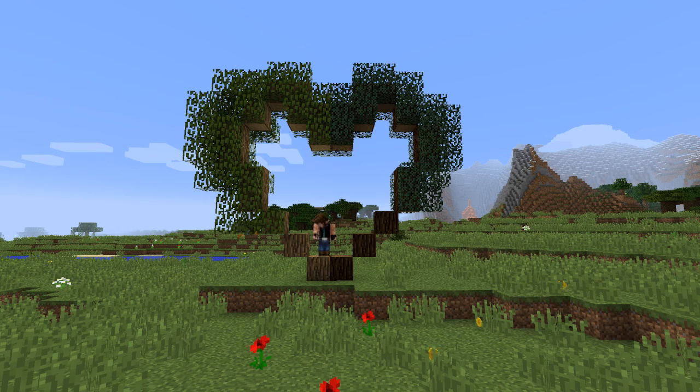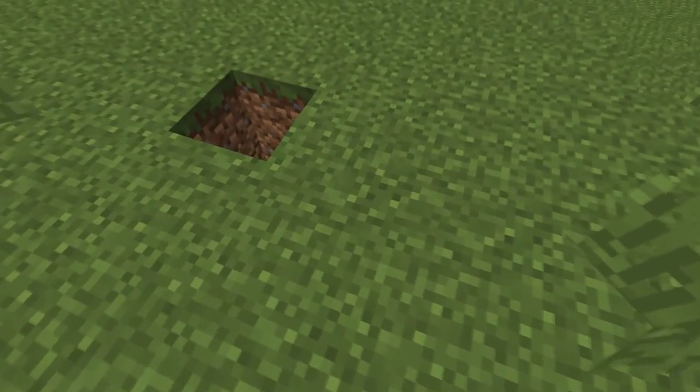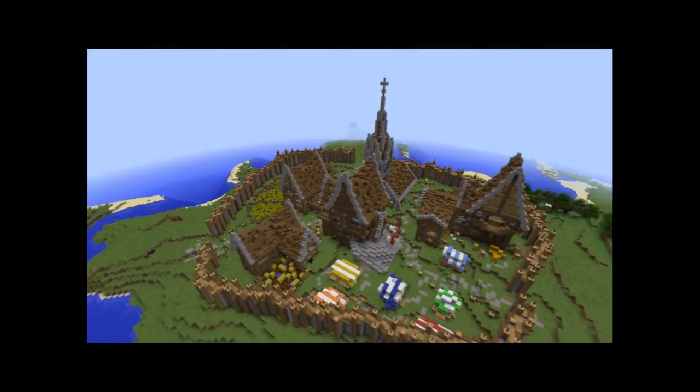Chop down some trees like oak or spruce, but chop down more oak because you'll need more oak than spruce. And mine some stone — how many depends on how big you want your wall to be. And you'll be able to build this wall that I use for my village.